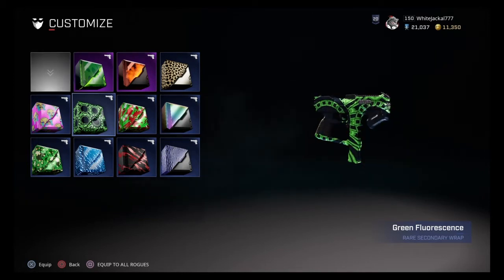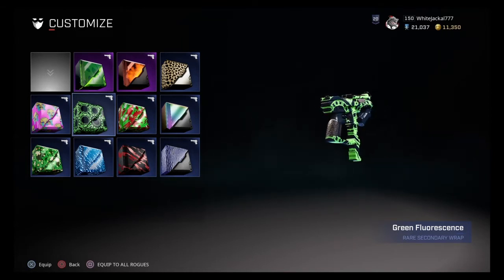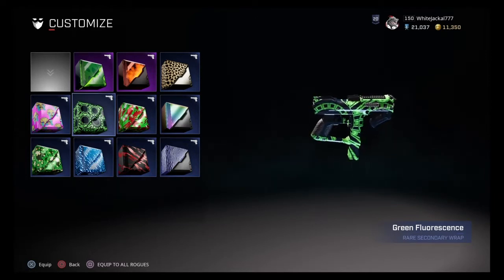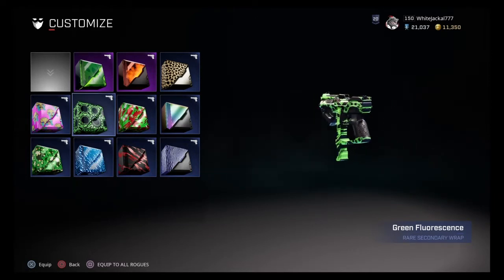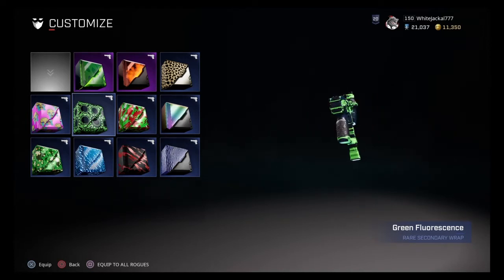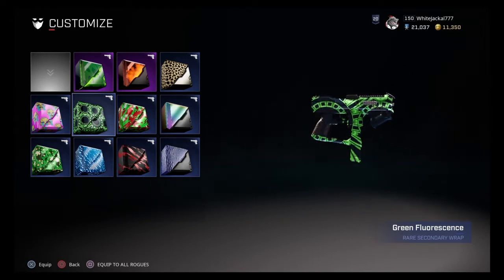Let's go to the Spitfire, and as we were probably assuming, it looks awesome — I love it so much. If you can, I highly recommend picking this up because they don't really have that many good secondary skins, so anytime you can grab one I always recommend it. I know greens are not a very common color in Rogue Company, but it seems like it's becoming more of a theme.